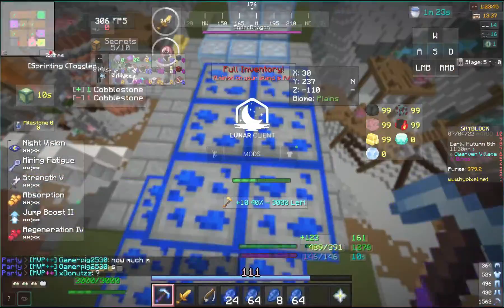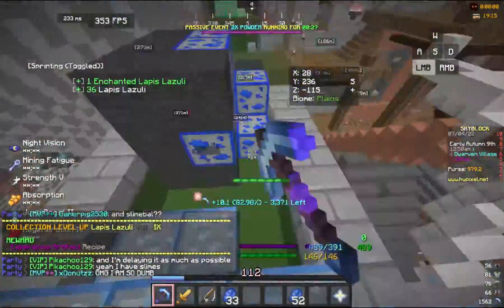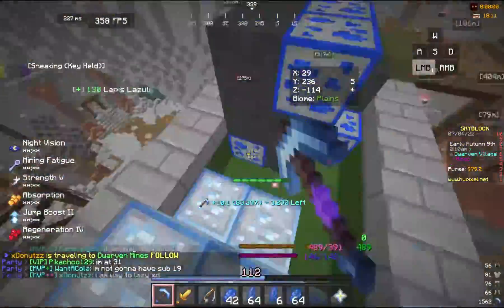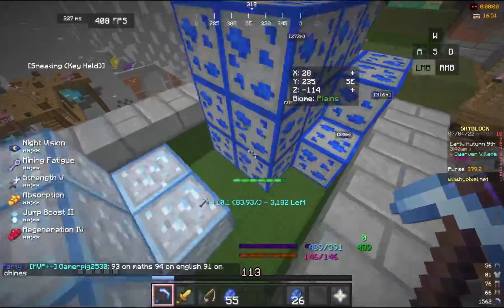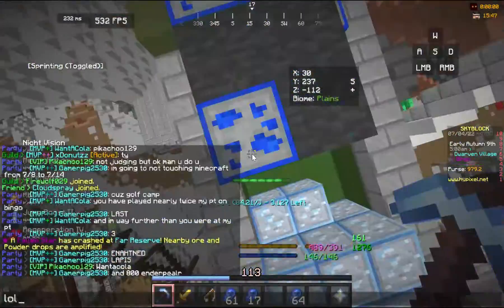Next I went to the Dwarven Mines and mined lapis for an hour and a half. Then after a long time, I finally got six enchanted lapis blocks and crafted the titanic experience bottle, getting the experience gold.